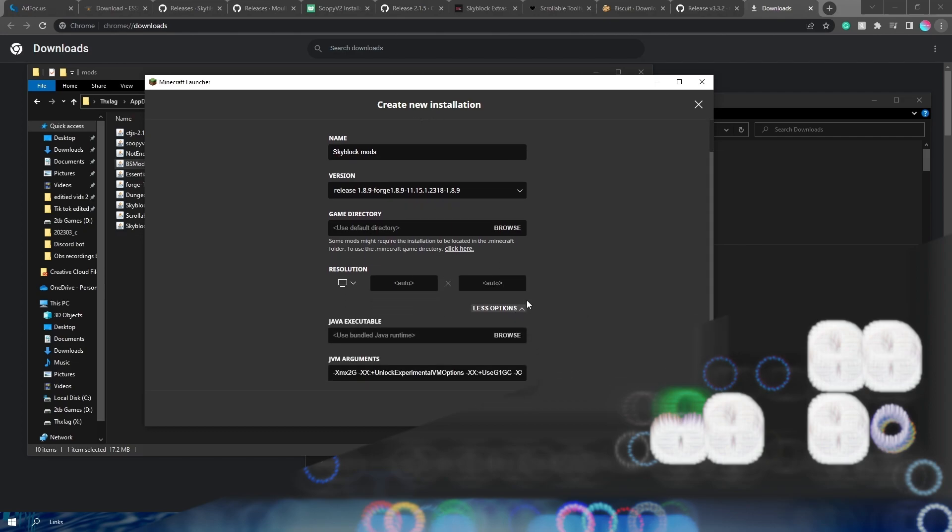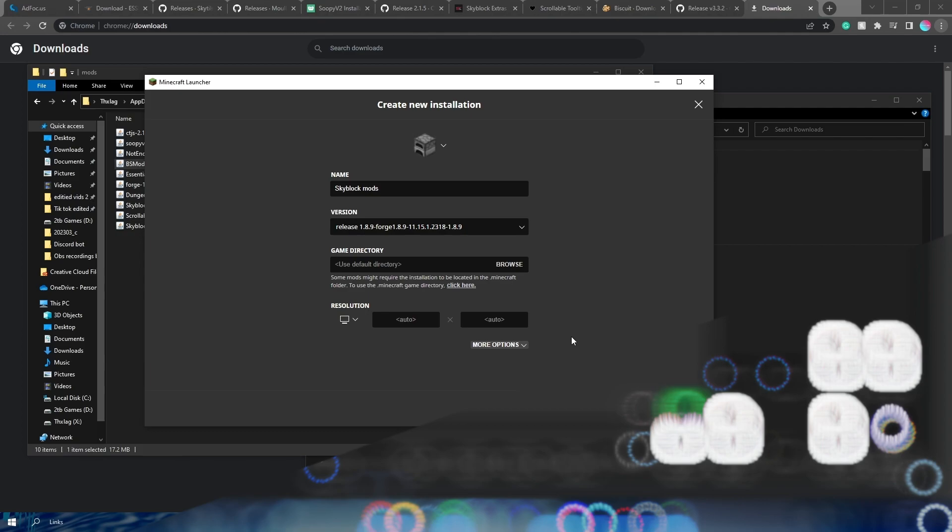One other cool thing that I like to do — you don't have to do this, it's up to you — is adding more RAM to my Minecraft launcher. Right now this argument is only allowing 2 gigabytes of RAM to be used. I have 32 gigabytes, so I'm going to allow 8 gigabytes of RAM to be used. You don't have to do that, but it helps run my game a little faster. It might help yours. Then you're going to click create.